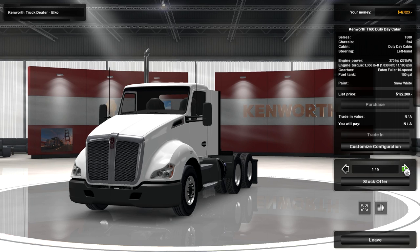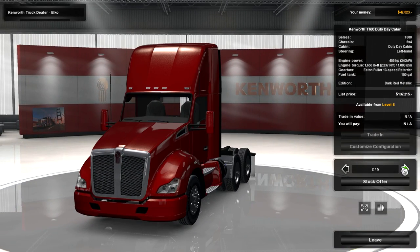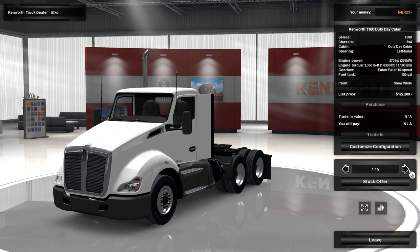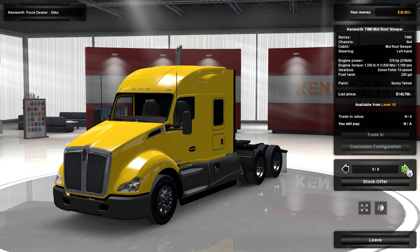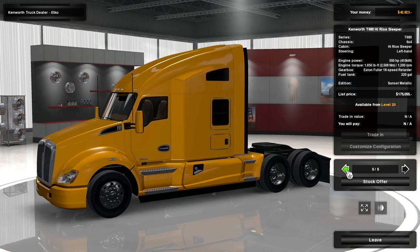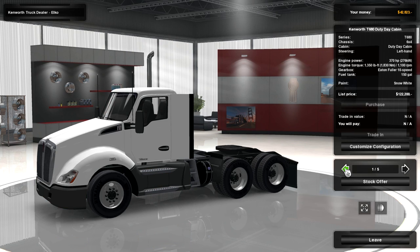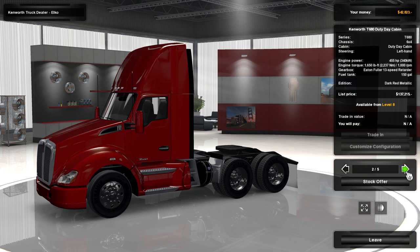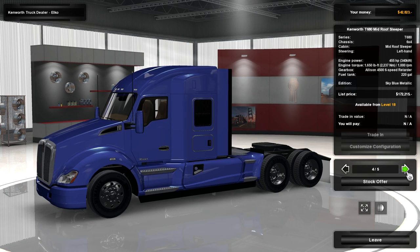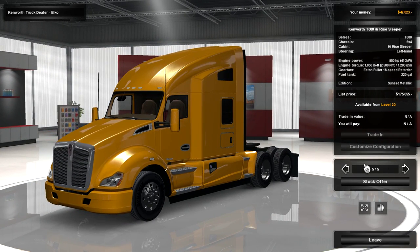This one costs 122,000 and is a pretty simple truck with no sleeper bed. Then we have this one for 137,000 which has got a sleeper - a day cabin - probably a much better buy for only slightly more money. Then there's a mid-roof sleeper version, and others with more power. They're all the Kenworth T680 - the high-rise sleeper, mid-roof sleeper, and day cabin variants. Power ranges from 370 to 550 horsepower.